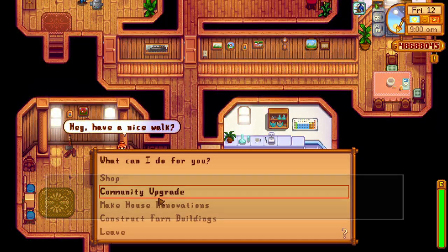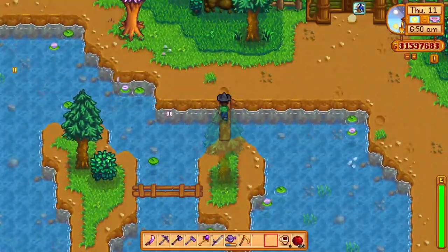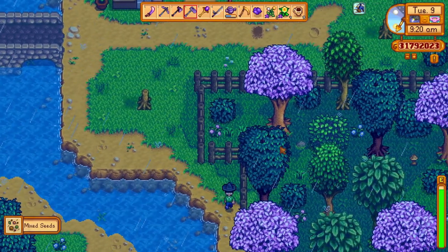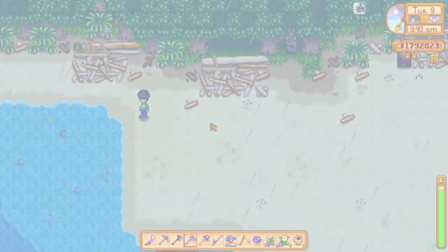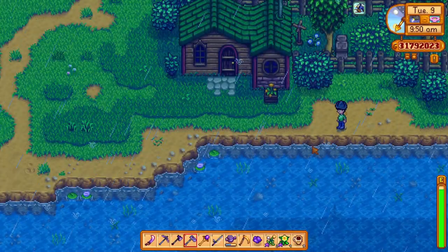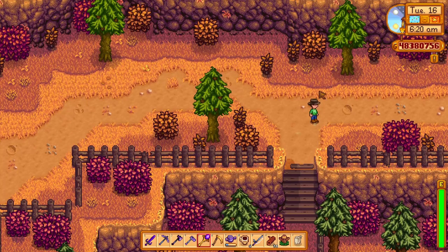After the 1.5 update, if you go to Robin's place she will offer a community upgrade for 300,000 gold. This is really important as the upgrade will unlock a lot of shortcuts around the valley. It's quite expensive but worth it since you'll get shortcuts from the mountains to the bus stop, from the mountains to the town, and more.